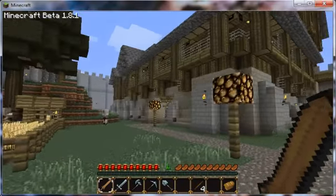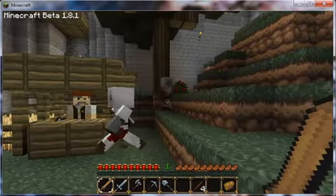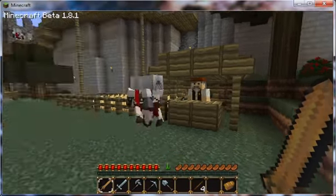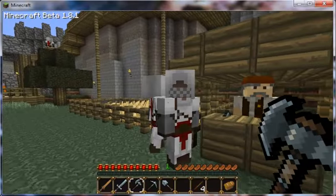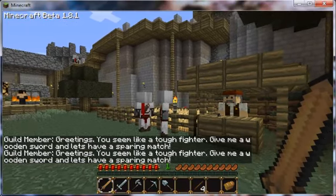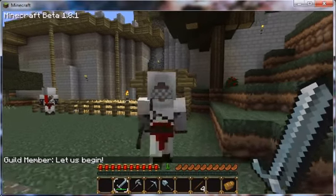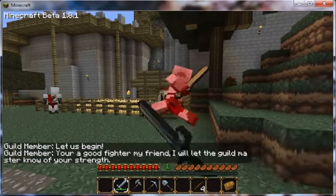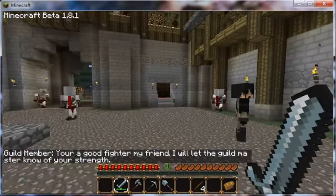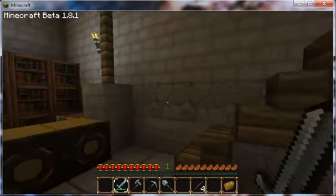Now that you know the main characters, I'll show you the cook later. These guys you see wandering around — these guys are guards. So what we're going to do here is we're going to right-click him. It says: 'Greetings, you seem like a tough fighter. Give me a wooden sword, and let's have a sparring match.' So we're going to do exactly that, quickly back away from the guy — okay, pretty easy to kill. So now we're going to go check with the Guildmaster and check our progression bar, and it should have moved.